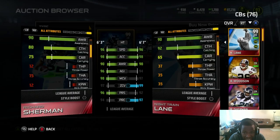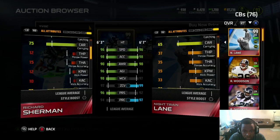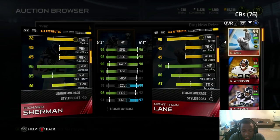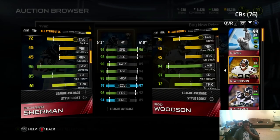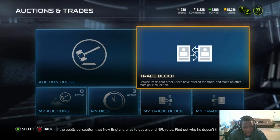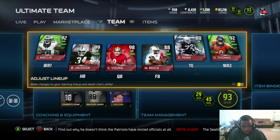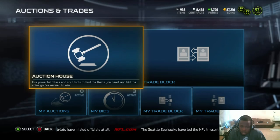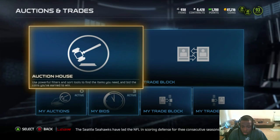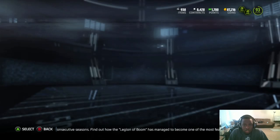Rod Woodson isn't a bad card though. I don't know that we need to be in a rush. Sherm might be a better look against lobs. Night Train is 6'1, 92 catch — I didn't even realize he had 92 catch, that Night Train card is ridiculous. 90 tackle, 96 jump. I'll let y'all vote on that — I don't know that we need to rush to get Sherm because Rod is pretty nice.